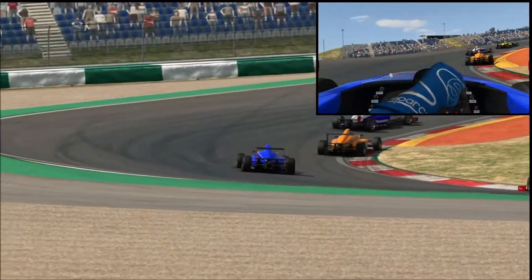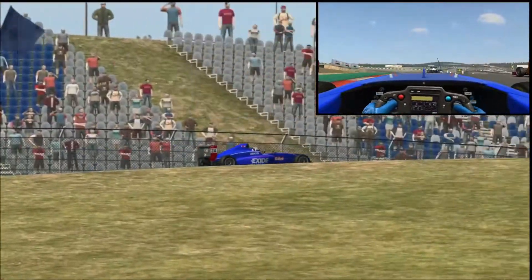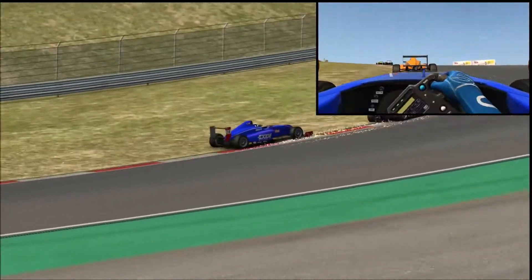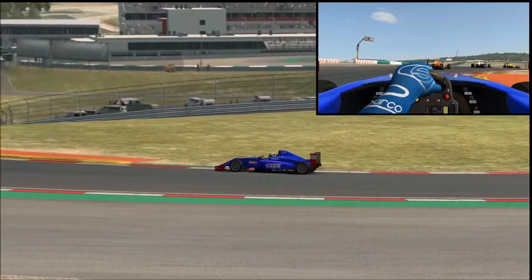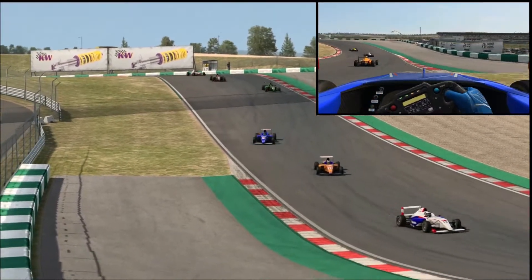I'm trying to make up for some lost pace in the first half of this first lap. Coming over the hill, getting close to that orange car, and I'm pretty sure they're not going to let me take the apex, so I back out of that. I think it's a smart move, because they were driving a little bit aggressively. I didn't want a chance to come together and have my race ruined on lap one.